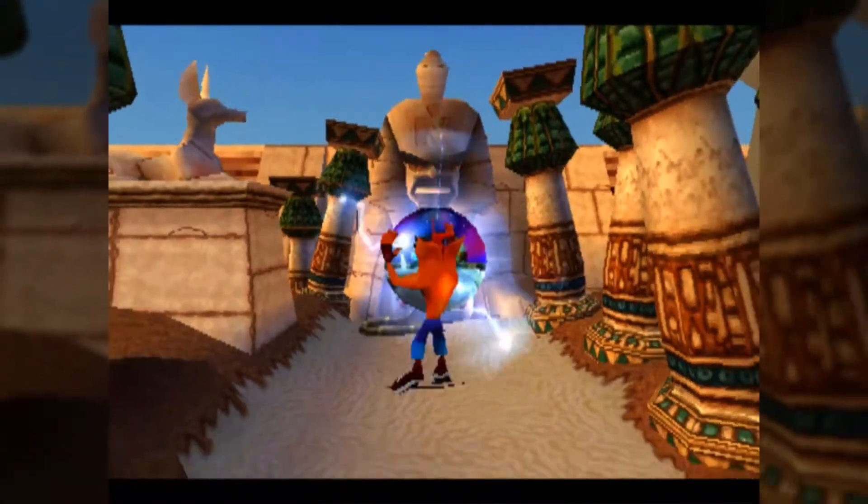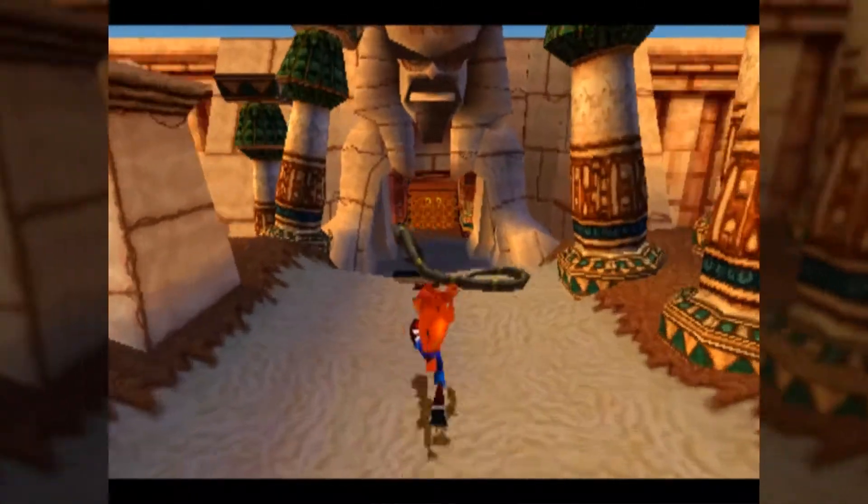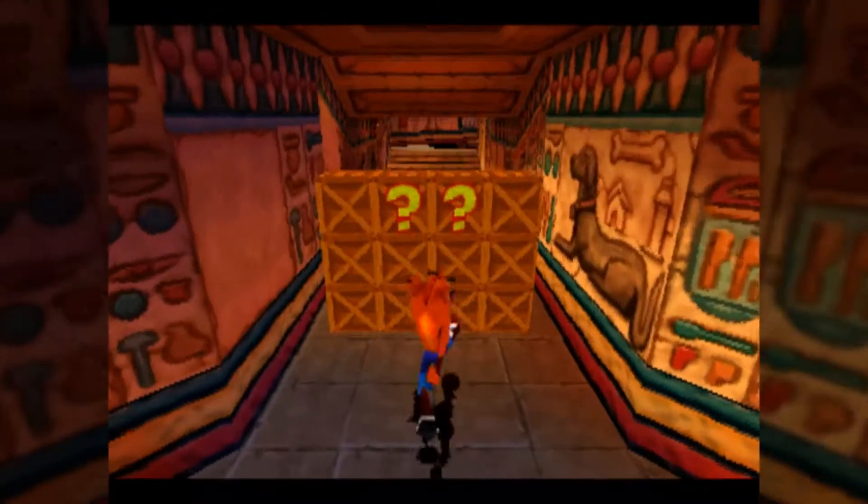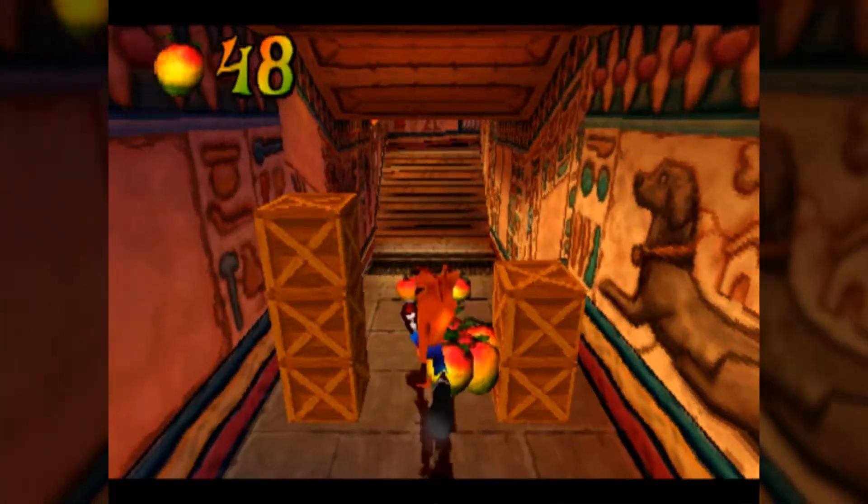Dingo Dial might be the boss you get introduced to the latest in the game, in terms of when you first see them in their respective tier. Yeah, he's a character. Not much else to say beyond that.